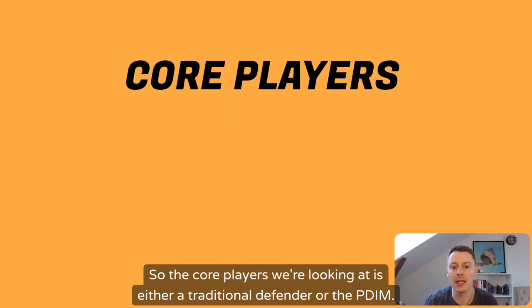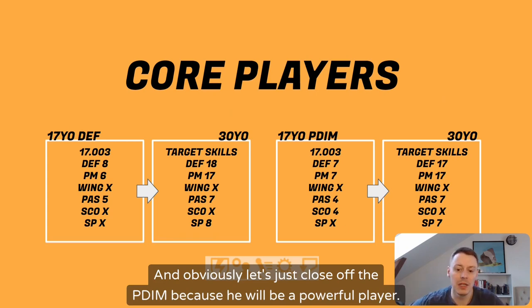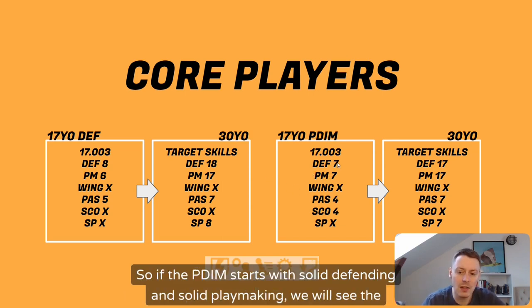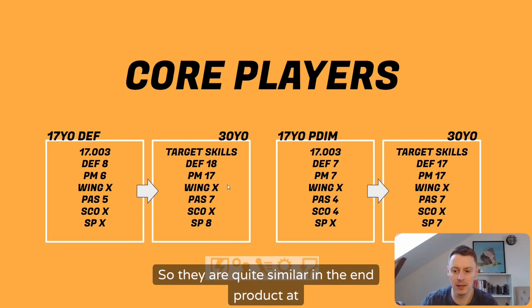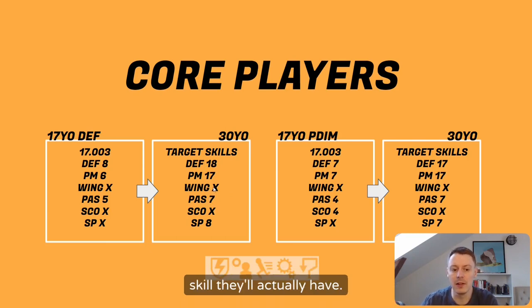The core players we're looking at are either a traditional defender or the PDIM. The PDIM will be a powerful player, and the main difference between these two is the way we balance defense and playmaking on the initial talent. If the PDIM starts with solid defending and solid playmaking, we'll see the central defender with excellent defending and passable playmaking. It's all dependent on what you can find — they are quite similar in the end product at 30 years old.